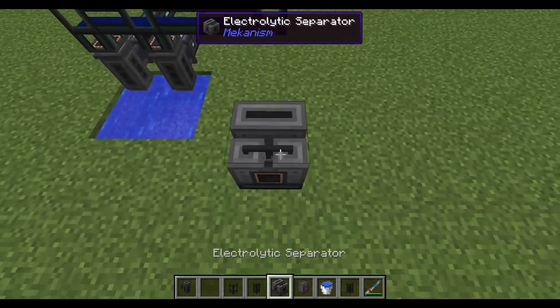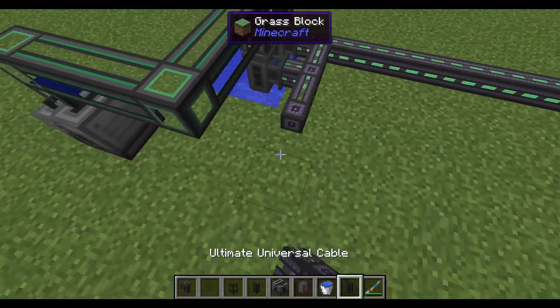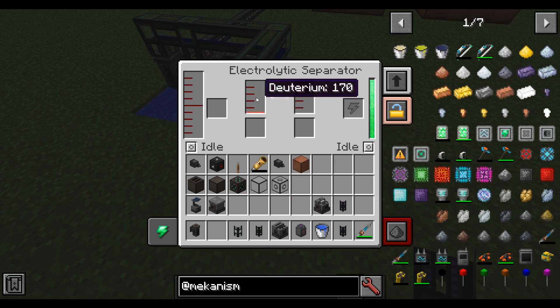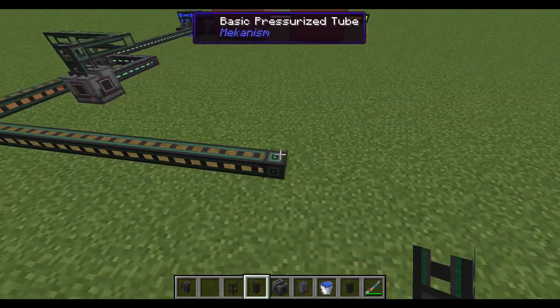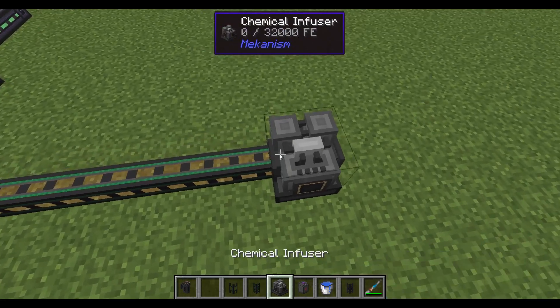This heavy water needs to go into an electrolytic separator, and this will make the deuterium. It also produces oxygen, which we don't need, so you can go ahead and dump the excess. Use a pressurized tube to get the deuterium, and we're going to feed this into a chemical infuser right here.